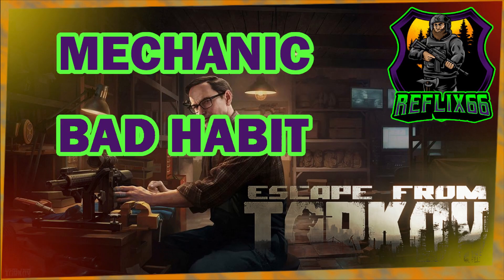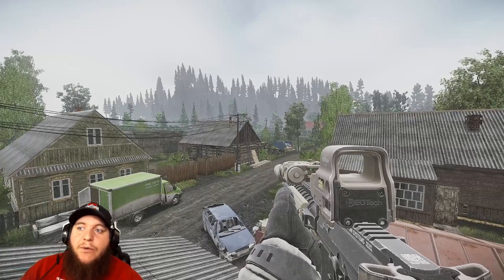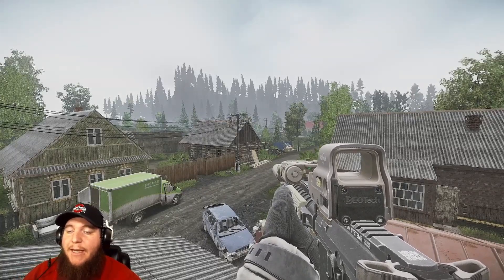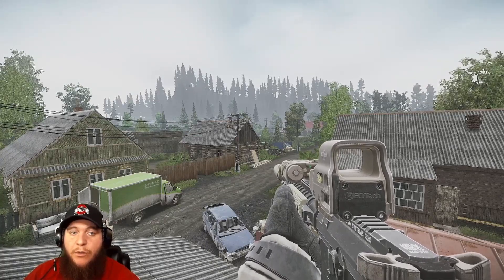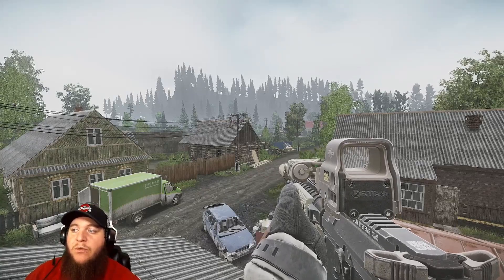Hey guys, Reflix66 here doing a quick test guide video today. We're going over the Mechanic Bad Habit task. For this task you have to find seven packs of Marbles, seven packs of Strikes, and seven packs of Wilstons, all in raids — so a total of 21 packs of cigarettes.